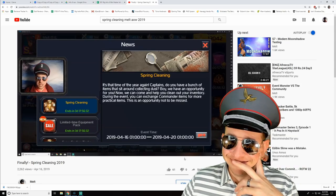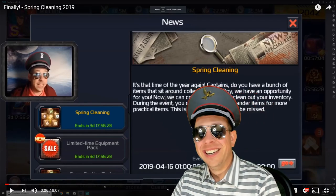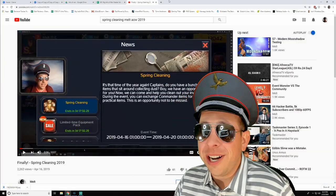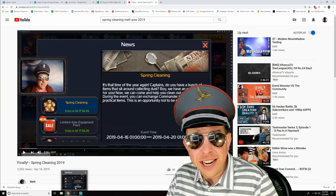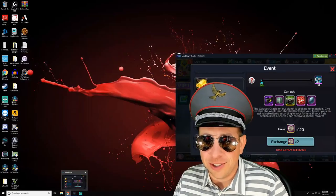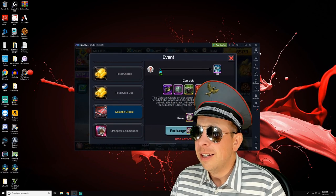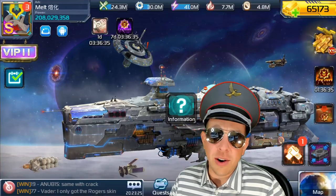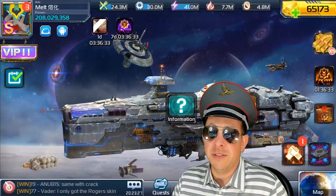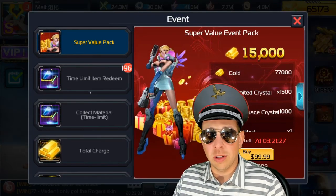Greetings commanders, Spring Cleaning 2020 is here — and a tradition begins. The spring cleaning event is going to let you trade in your 8-hour and 24-hour resource buffs for commemorative coins. It looks like it's the same oracle as last time.